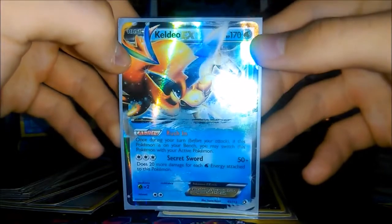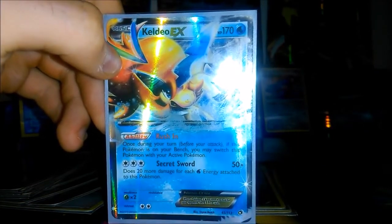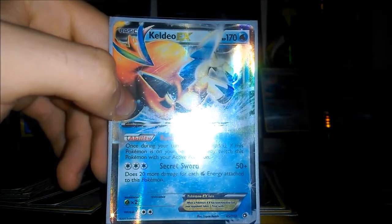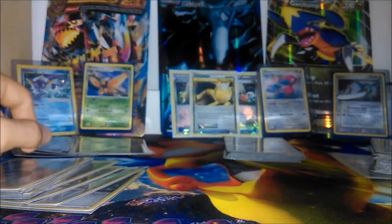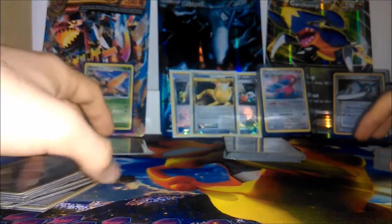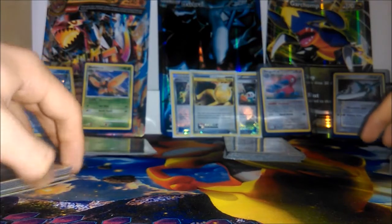This Keldeo I would never really use to attack — it's three for 50 but does 20 more for each Water Energy attached. The reason I use it is for its Rush In ability: once during your turn, if it's on your bench, you can switch it into your active and basically negate any retreat costs on the active. Then if you attach a Darkness Energy to this Pokemon, it can retreat for free again. The idea is really about getting that free retreat cost going — switching around so the opponent has a tough time getting knockouts, as severely damaged Pokemon can just return to the bench.